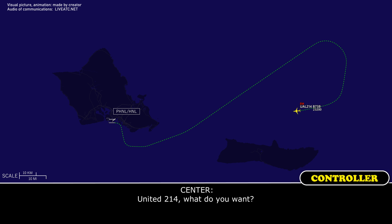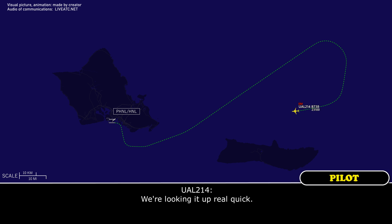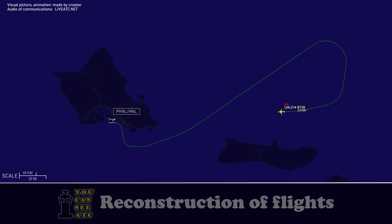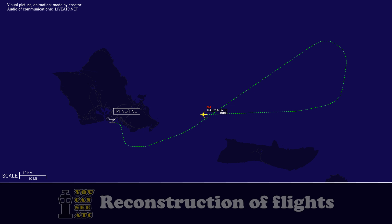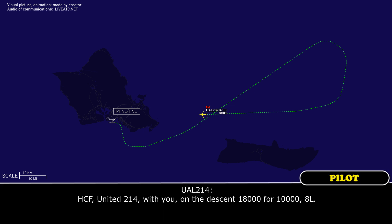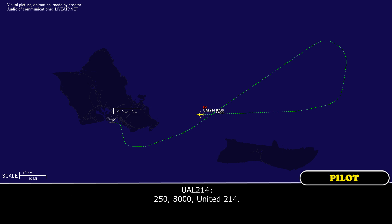United 214, what altitude do you want? We're looking it up real quick. Sure, I'll give them time. Thank you. United 214, contact HCFR approach 118.3. 118.3, United 214, thanks. Descending out of 18 for 10,000 and 8-left. United 214, heading 250, descend and maintain 8,000. Expect ILS approach. 250, 8,000. United 214.